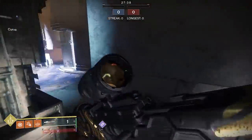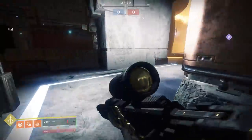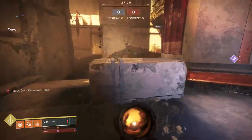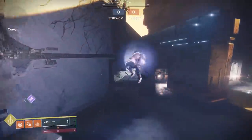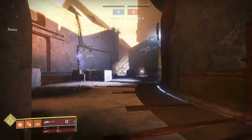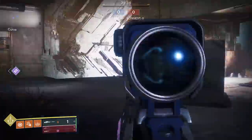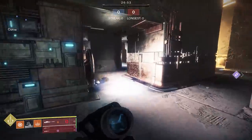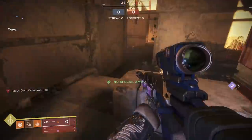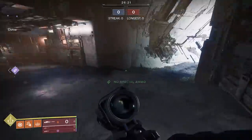Then there are the 90 RPMs, which are the in-between sniper that most people decide to use. They can still one-shot headshot a lot of supers that have low resilience — for example, Dawnblade at less than five resilience gets one-shot by a 90 RPM. Their base stats are fairly good, they have fairly low zoom compared to 72 RPMs, and their body shot damage is around 130, which allows a body shot into a hand cannon or melee combo for a kill — a very powerful combination.